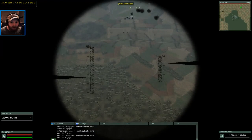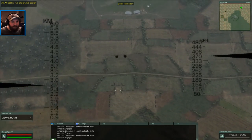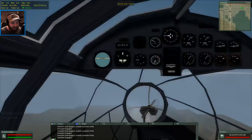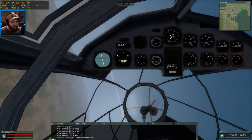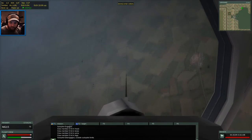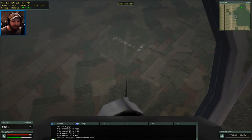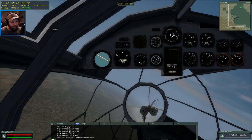We're hearing a couple plinks from flak but nothing to be concerned with. Let's go ahead and start releasing some bombs. That's something to be concerned with - that was a good hit from the AAA. Let's get out of here now. Most of our crew have been hit. Let's see if we can get out of here and spot our bombs at the same time. There they go - all the way across the airfield. Both hangars got hit. We didn't get any of the army base - I panicked a little bit, getting torn up pretty good by the AAA.